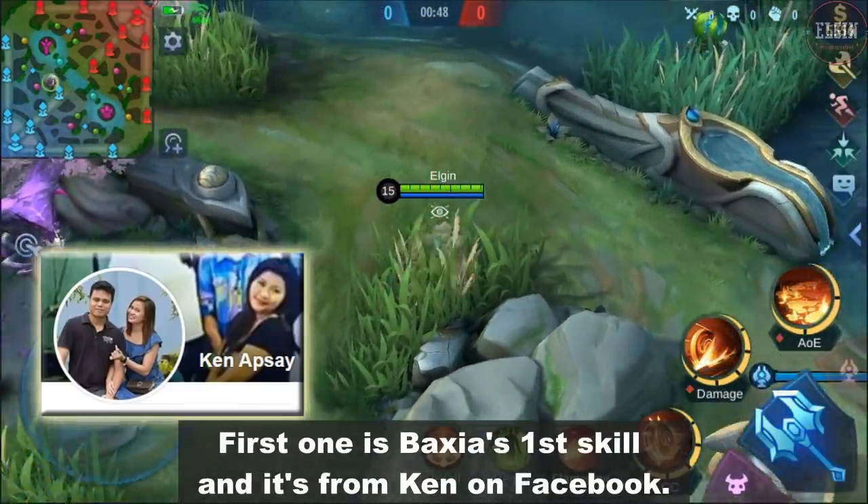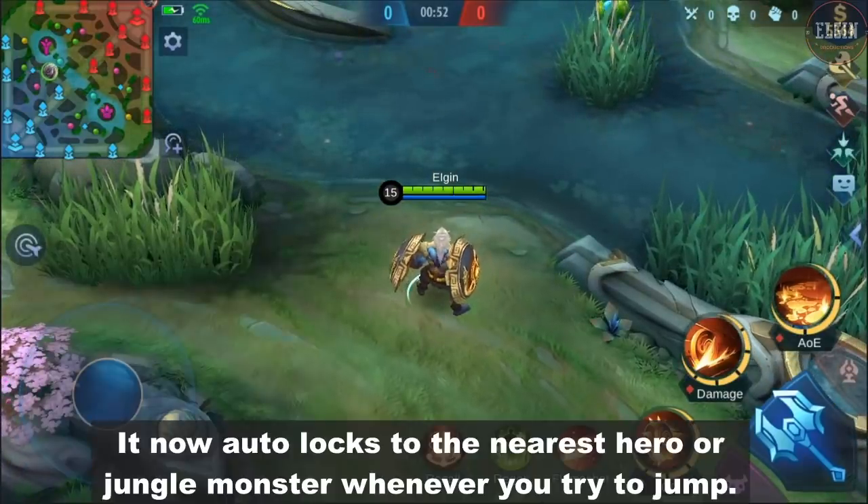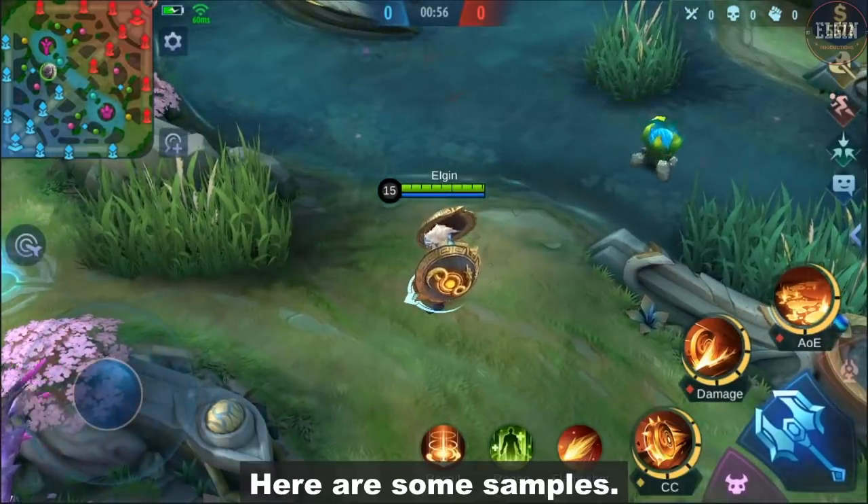First one is Baksha's first skill, and it's from Ken on Facebook. It now auto locks to the nearest hero or jungle monster whenever you try to jump. Here are some samples.